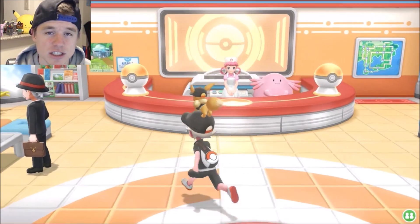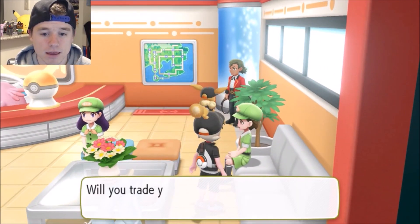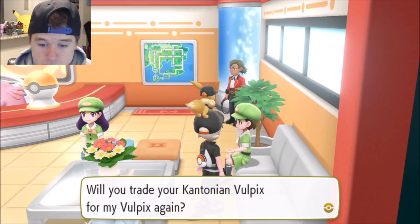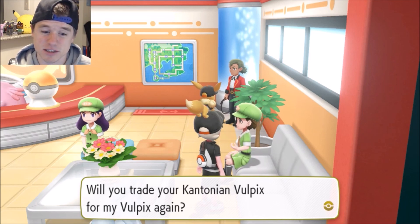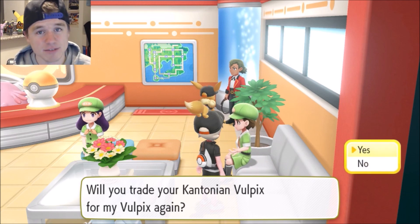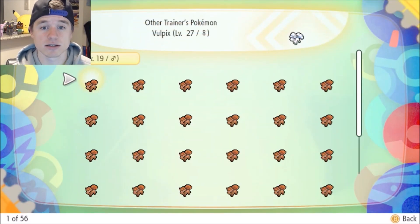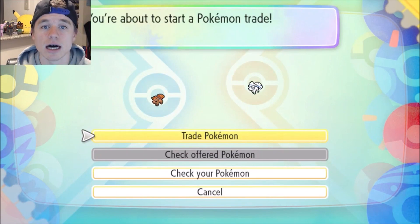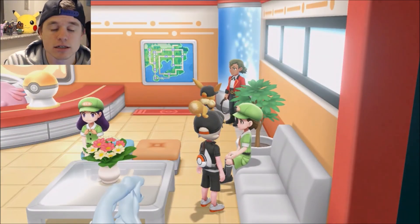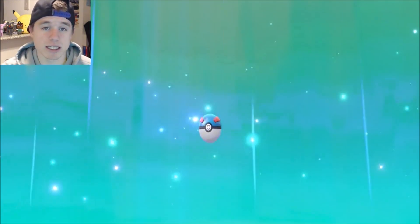Just like the other Alolan trade videos I've made, you go over to this nice lady on the couch and she'll ask if you'd like to trade for a Vulpix. Obviously I already did it — I have the Alolan Ninetales — but the answer is yes. The Alolan Vulpix comes in at level 27, which is actually a pretty healthy level for this point in the game when you get to Celadon.